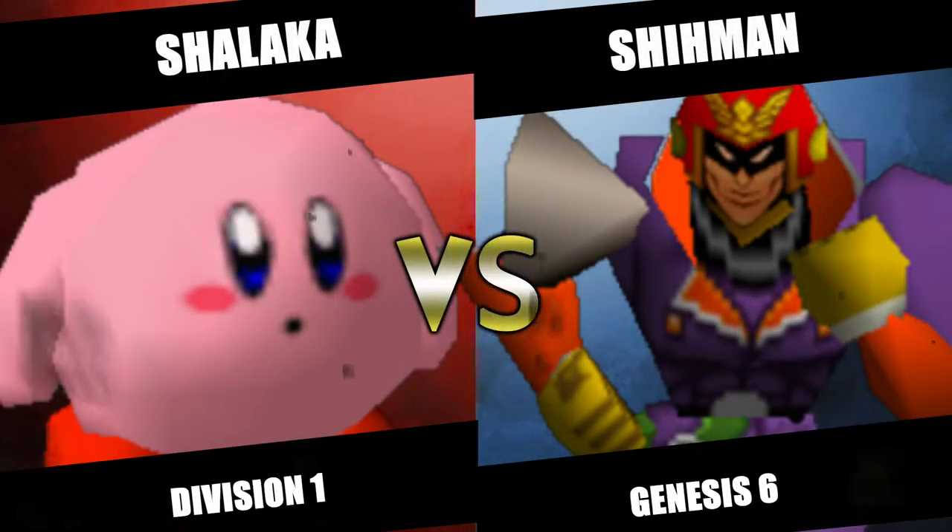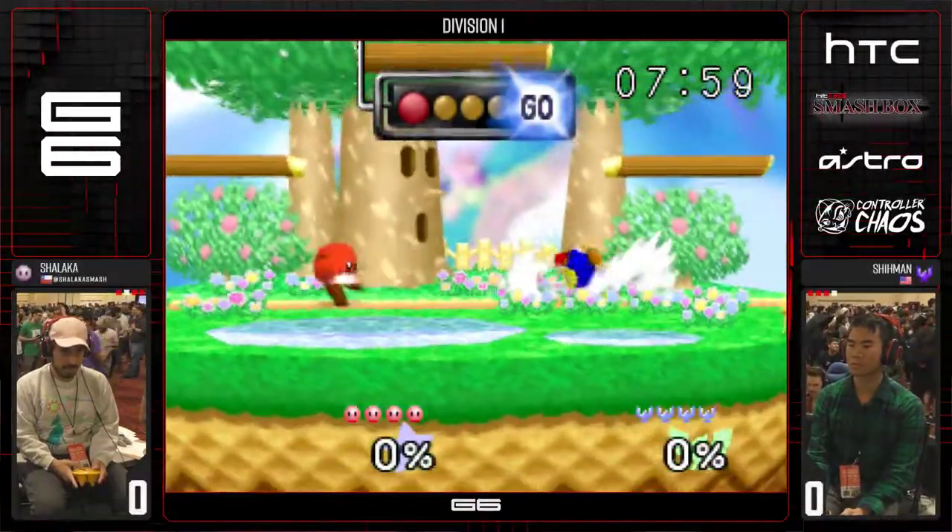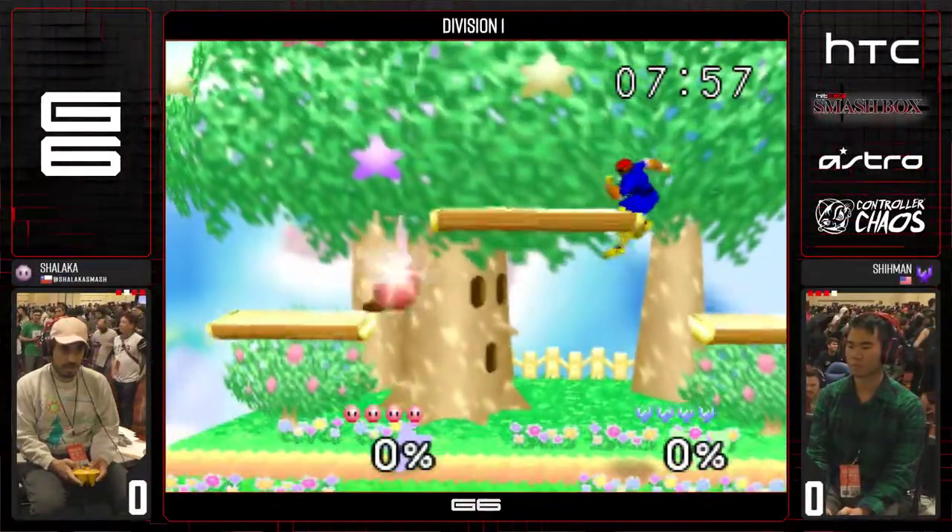Shalaka electing to go Kirby — interesting choice. And Shiman goes Falcon. What was this? Double blind. Had to be. Madness.